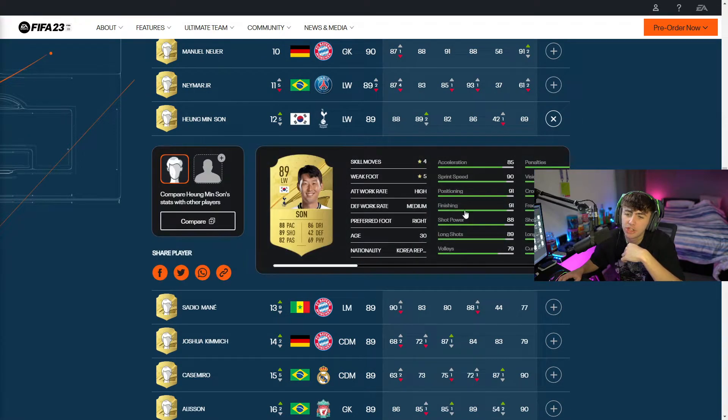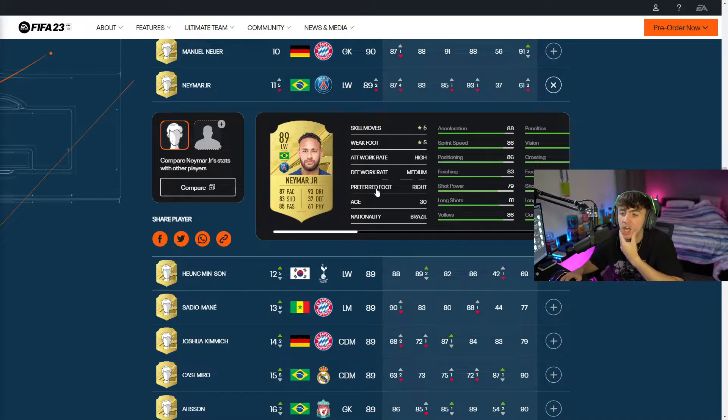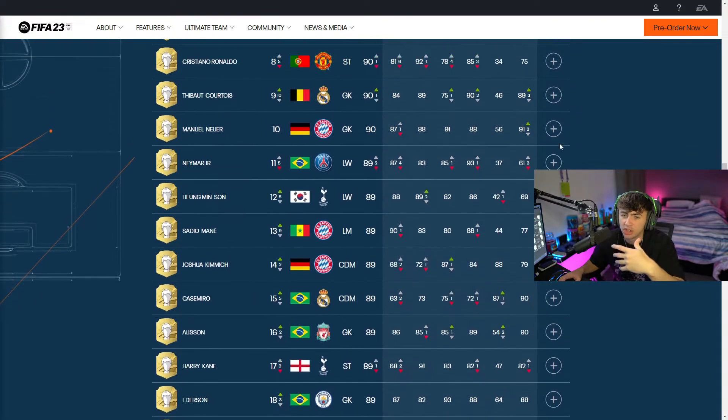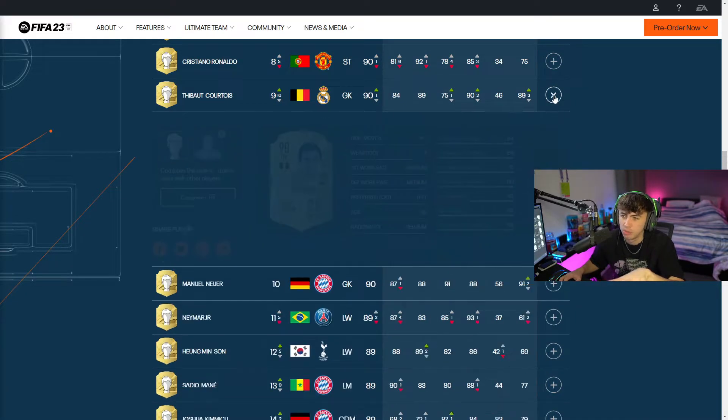Going from Mane, we're going to jump into Heung-Min Son: 88 pace, 89 shooting, 86 dribbling and 82 passing with 4-star, 5-star and high medium work rates. One of the first cards we've seen that looks very appealing to get in game - he's got really, really good base stats. Next up is going to be Neymar Jr. with 87 pace, 93 dribbling, 83 shooting, 85 passing, 5-star, 5-star, high medium work rates - a good card there for Neymar. Next up, Manuel Neuer - you can pause on Neuer. Same with Courtois if you want to check him out.